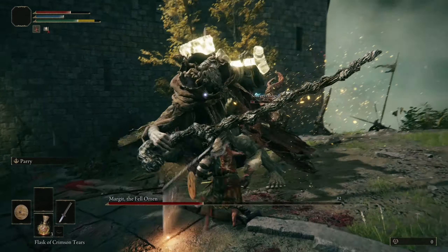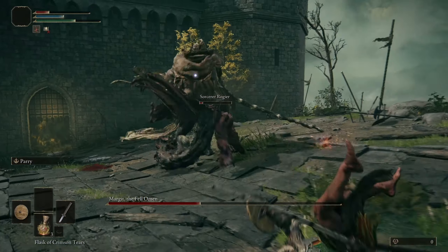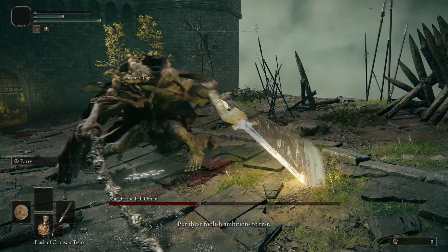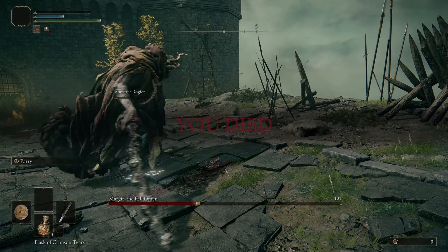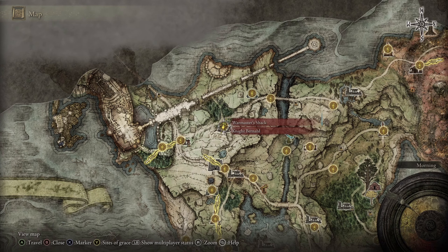The next rune farm is much closer to spawn, and the enemies still give a thousand runes. But depending on your character's level and your effectiveness fighting trolls, it might be a little slower. For me, it's just as fast as the previous farm. You'll be starting out either at the gatefront Site of Grace, where you meet Melina, or the closer Site of Grace at Warmaster's Shack, if you've unlocked it at this point.